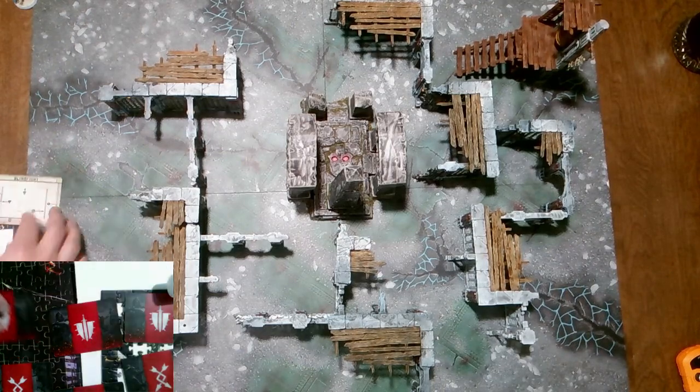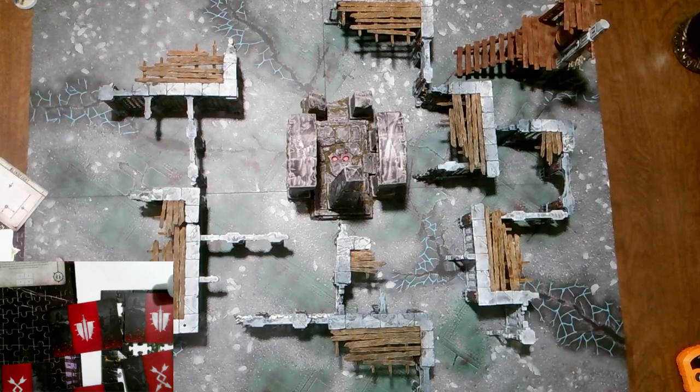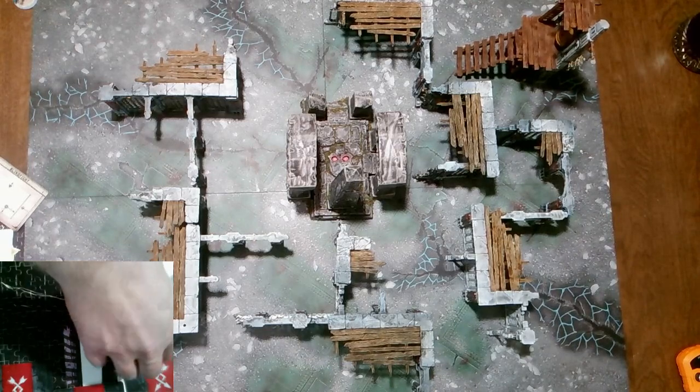Blind Fight. Victory Condition: The Comet. Roll a die at the start of the second battle round before the hero phase. On a 1-4, place one objective on the battlefield floor at the center of the corresponding table quarter. On a 5-6, place one objective at the center of the battlefield. The battle ends after the third battle round, and the player that controls the objective wins.